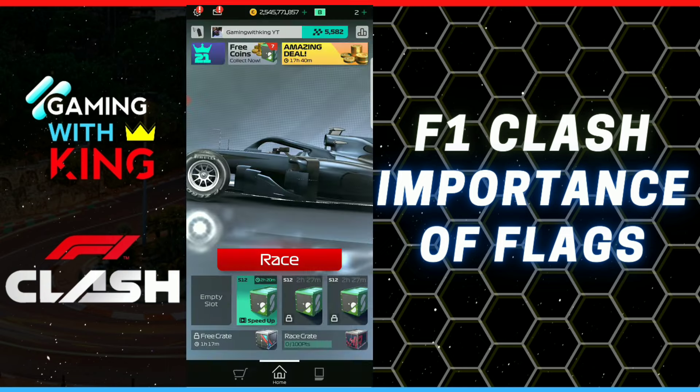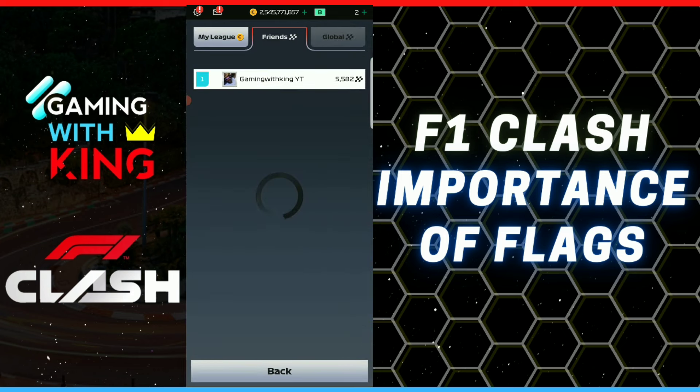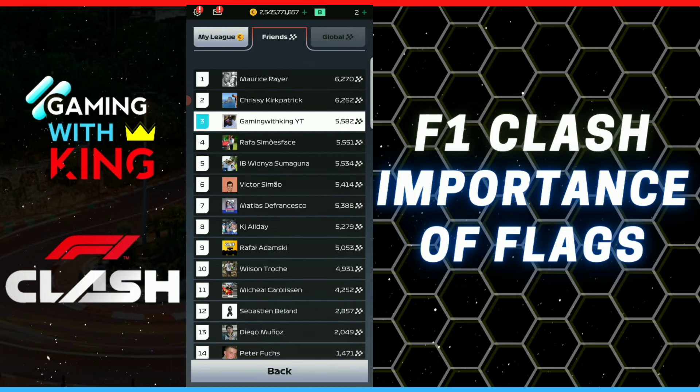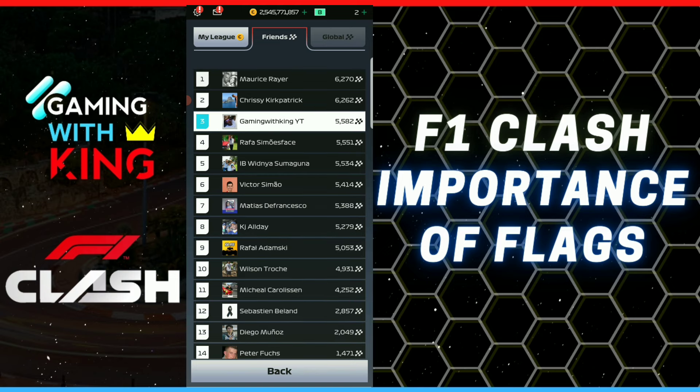Now, if a player maxes out his flags — let's go to the friends list here. So let's say this player at the top with 6,270 flags; I am about 700 to 800 flags below him. So it's going to be very hard for a player like me with this amount of flags to be matched with a player at the max amount of flags. The only way the game is going to match me with a player that has more flags is if there's no player available in that 500-flag bracket — so from around 5,000 to 6,000. That's kind of the bracket they're going to be using to match, or even lower.